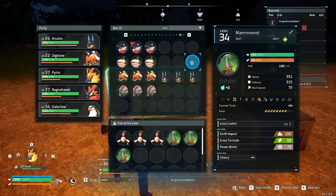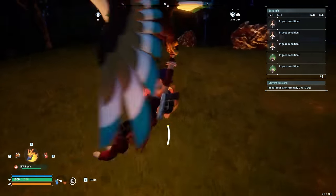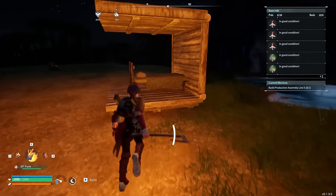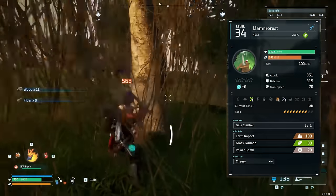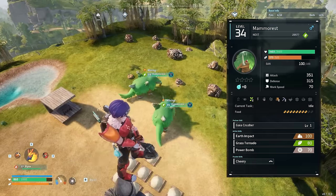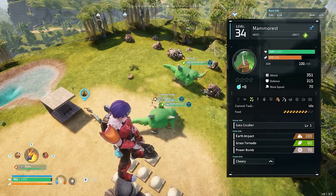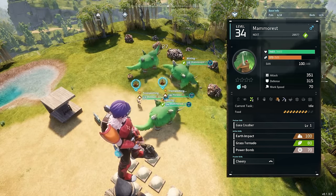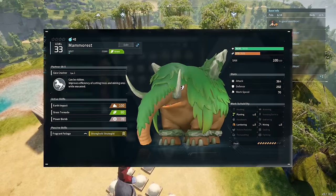Moving on to testing Mammotist. No ore in box, feed box has 643 pancakes. Mammotist is a mid-game pal — I'm cutting the trees to make sure none of the Mammotists get stuck logging. There are a lot of things working against him: he has both logging and mining at level 2, plus a food level of 8, which means his metabolism will be much faster than a Tombat for not a lot more benefit.